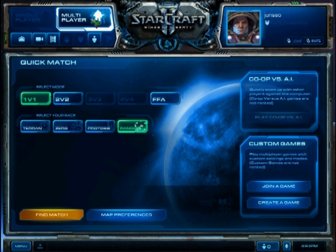When you click on the multiplayer button, you can jump right into a game. You have the option of playing 1v1, 2v2, 3v3, 4v4, and Free For All. You can choose your race here and set your map settings also. On the right, you can choose to play co-op vs. AI and your custom games.